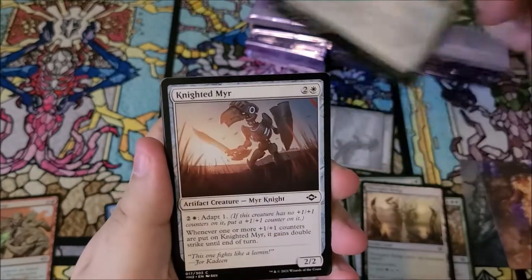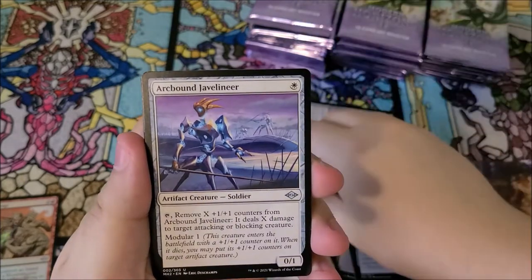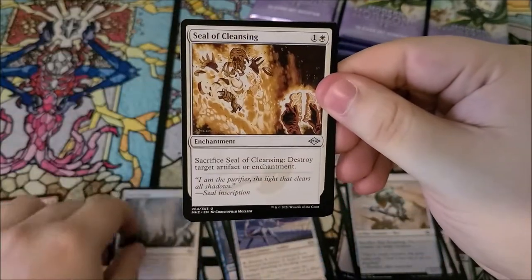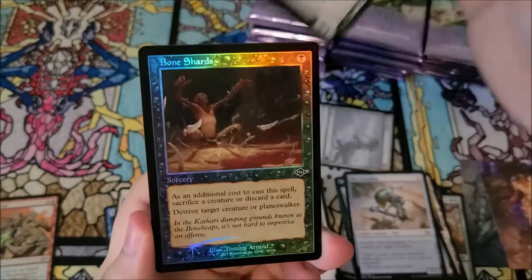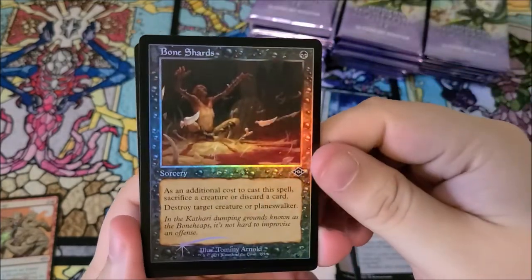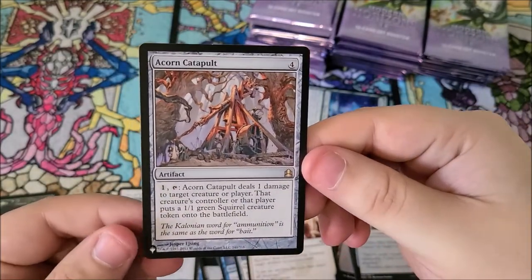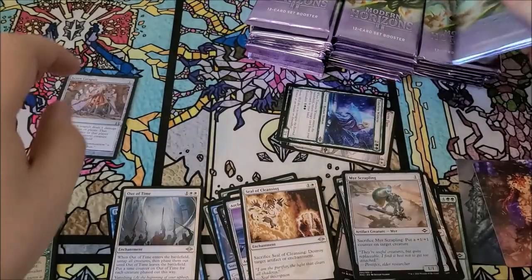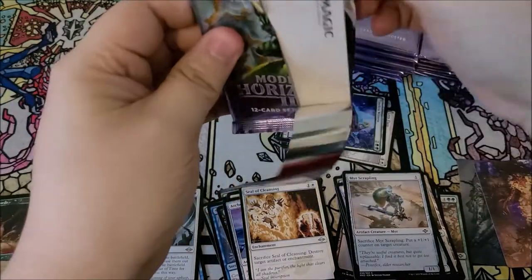We got captured by lagox, knighted mirror, scrappling, power depot, arcbound javelineer. We got out of time as our rare, seal of cleansing, timeless witness as our new art card, and a foil bone shards in the old border — very cool. And we have acorn catapult from the list. If you like squirrels, this is a great card.